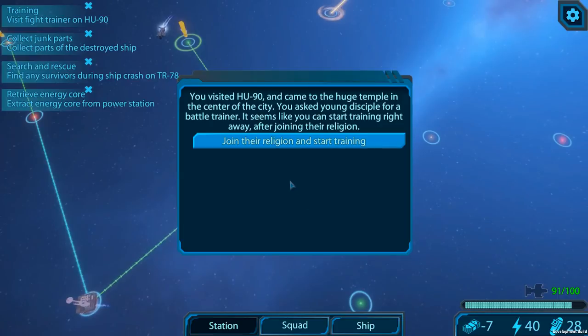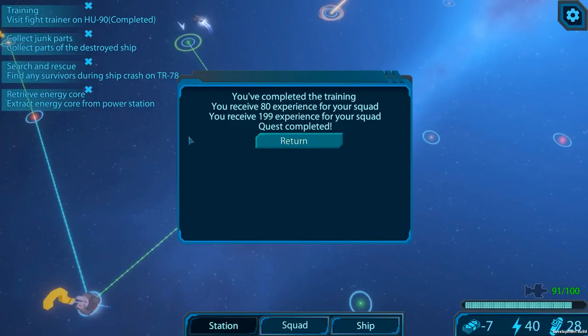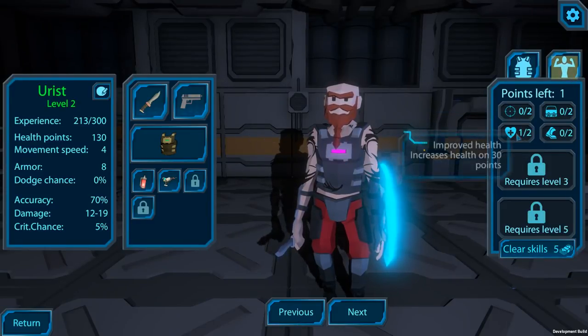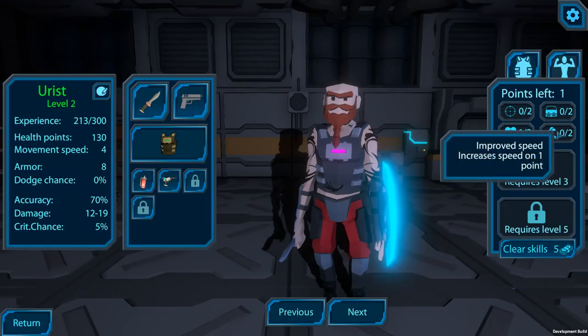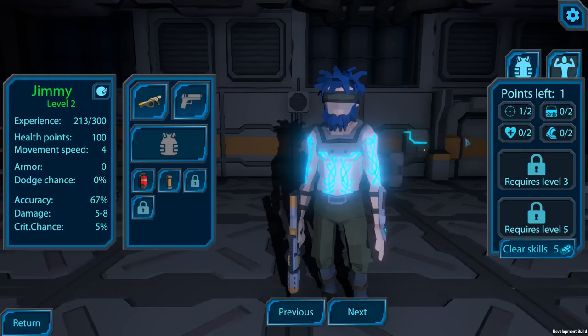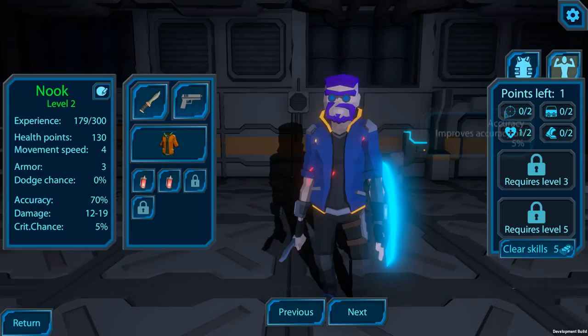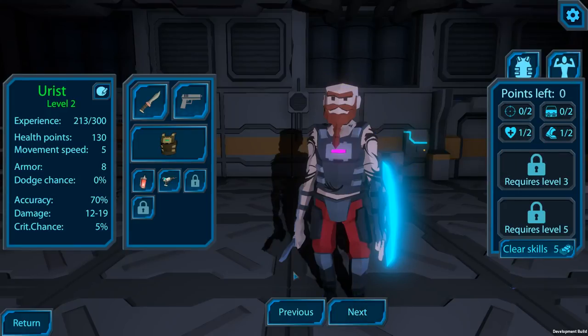Let's go visit the training. We visited HU-90 and came to the huge temple in the center. We asked the young disciple for a battle trainer — he seems like we can start training right away after joining their religion. You've completed the training. You received 80 experience for your squad. Urist gets an extra point — we'll take a little extra speed. Jimmy got training too — shoot better. There's a point left for Bob — I'll give him shooting also. And for the new me, I'll take training in health. I don't want to die.